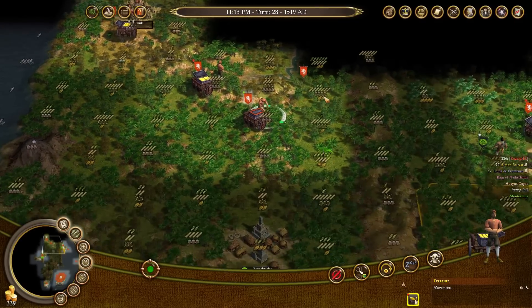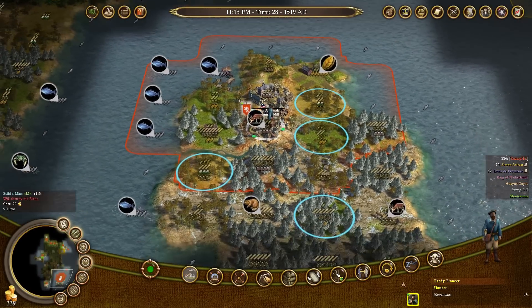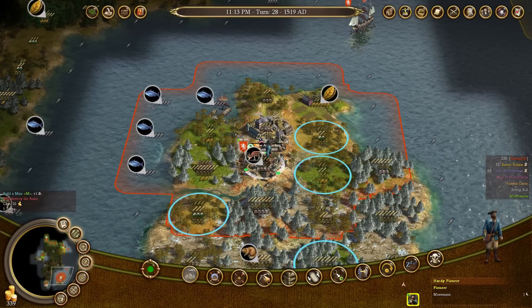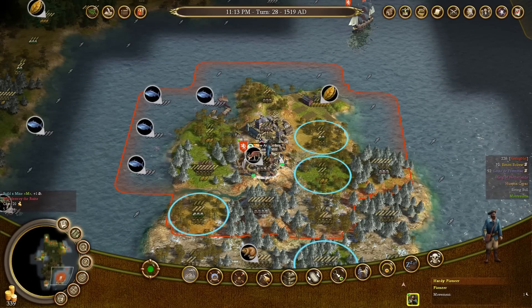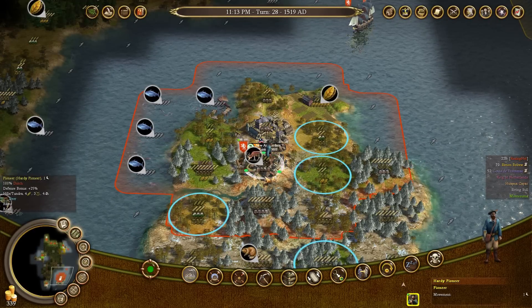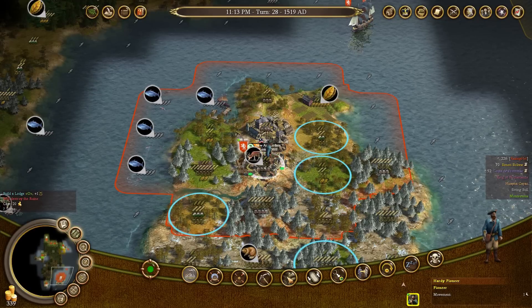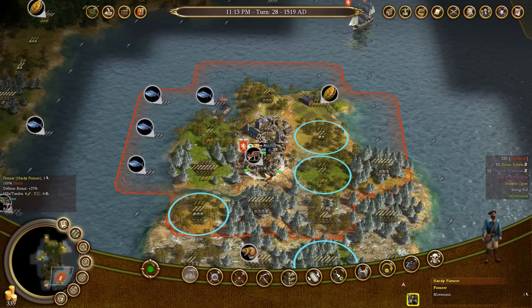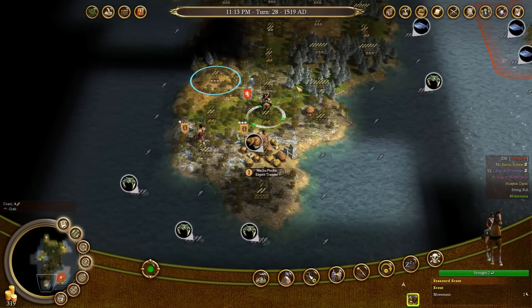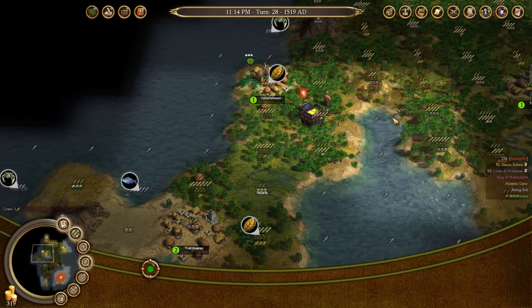Sitting Bull is another aggressive civilization, kind of like the Aztecs. They don't like it when you encroach on their territory, and they're very prone to declaring war. Unfortunately, I can't build a farm on the deer tile because as it turns out, it's not on flat land — you can only build farms on flat land. So instead I'll likely build a mine, because there's no forest on here. That would increase the ore from four to five, giving me some options when it comes to mining those tiles for ore.